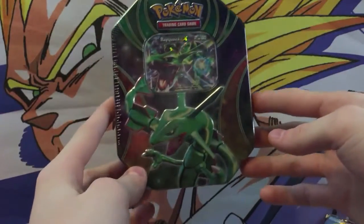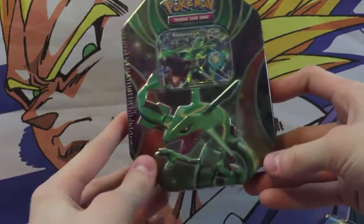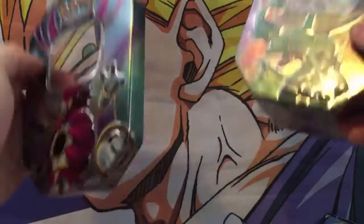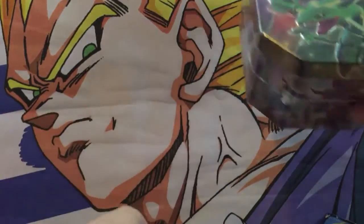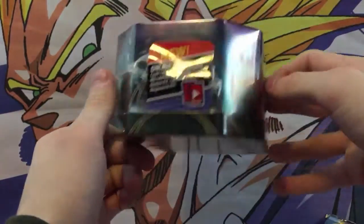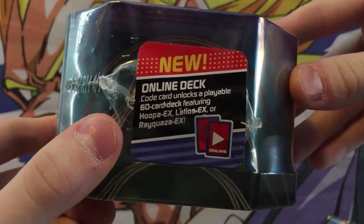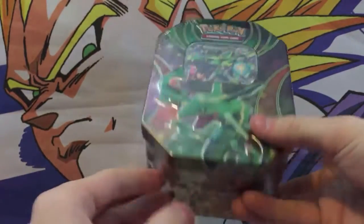Hey guys, GoCastumForTheOne here and welcome back to a tin unopening video. Now today in this video — actually last video, I'll explain what we did there — we opened the Hoopa Unbound EX tin, actually got the top right here. Today we'll be opening up the Rayquaza EX tin. There are 3 tins in the series — Latios, Hoopa, and Rayquaza — so our last video will be Latios. Let me get the plastic wrapping off and we'll get straight into this video.